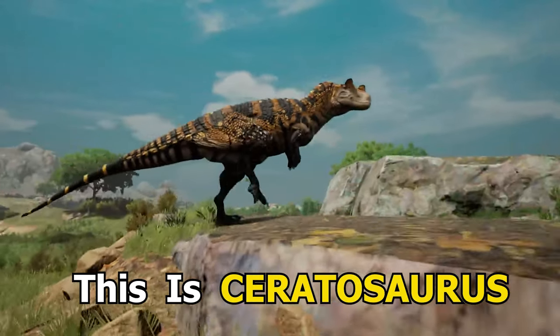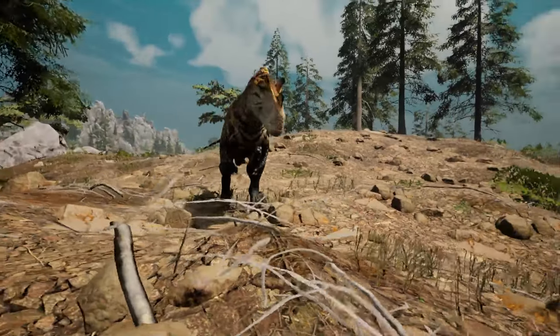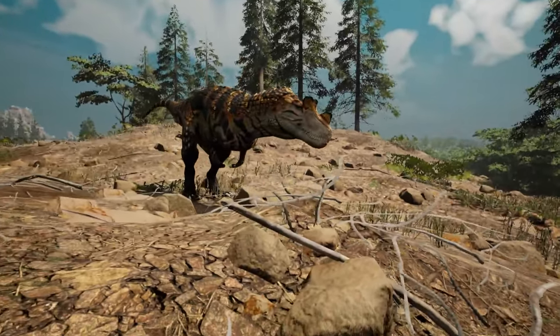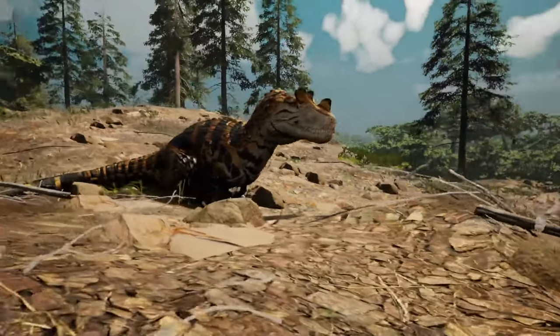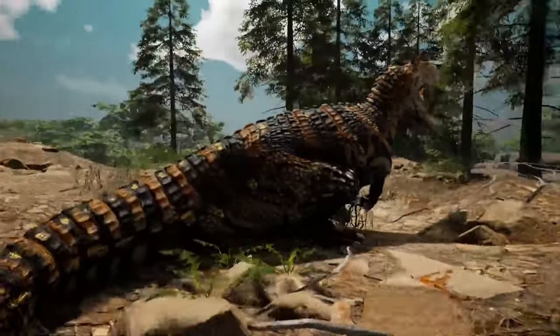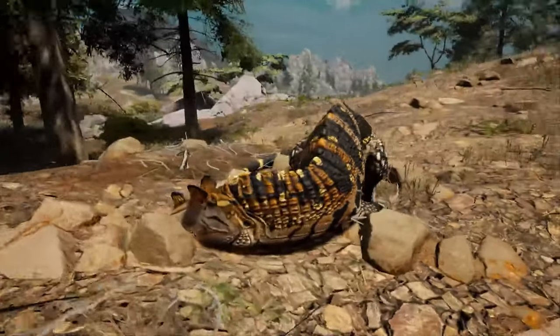This is Ceratosaurus, the horned lizard. Ceratosaurus was 6 to 7 meters long and is known for the bony horn on its nose. Unlike most theropods, Ceratosaurus had small osteoderms along its back that were most likely used as armor to protect from attacks from other Ceratosaurus and larger carnivores.